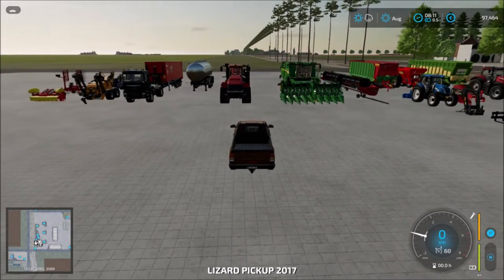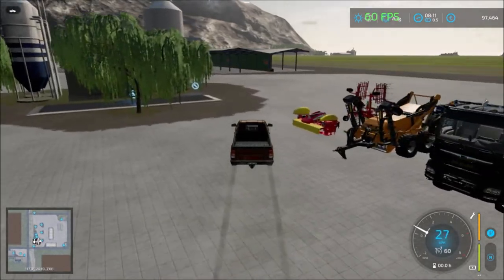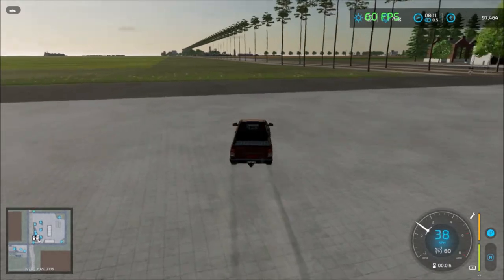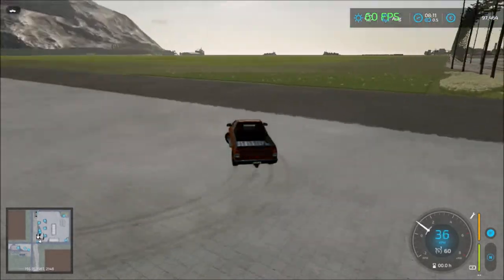Main farm is here. We have all the equipment here. Over here we have the gas station and the train line running close to the gas station.